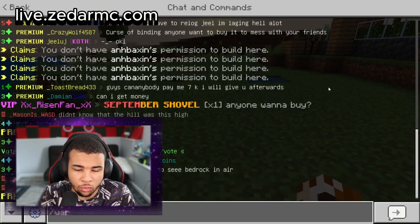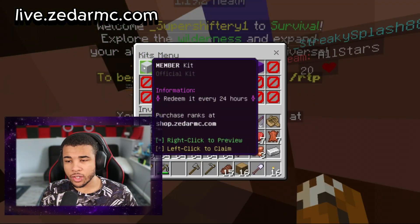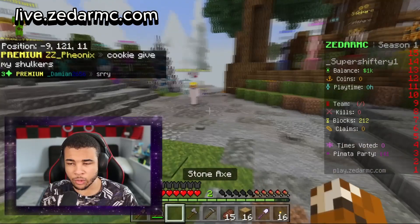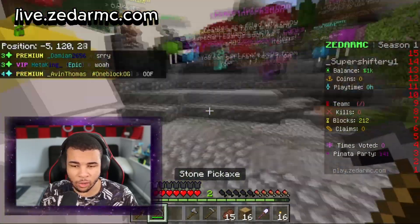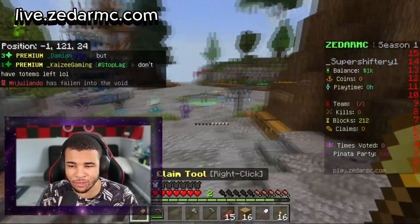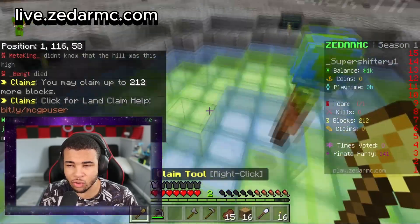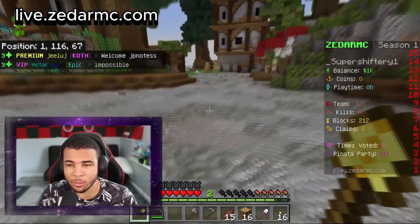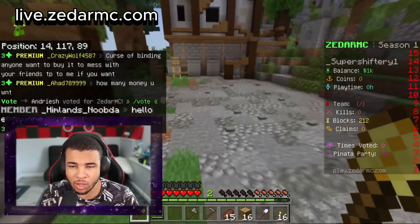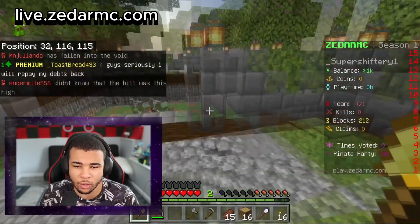Doing /warps brings you to spawn and gives you basically everything you need. You can get a new player kit, and there's also a daily kit — or actually a monthly kit — which is insane. They also have cross-platform that allows you to play on both Java and Bedrock. I showed you the Bedrock server port so you can go ahead and join.